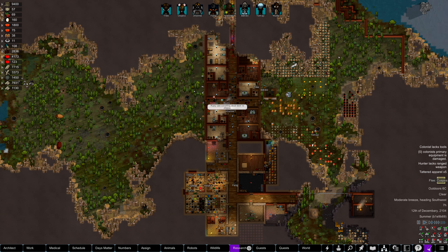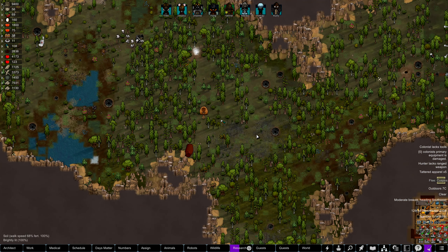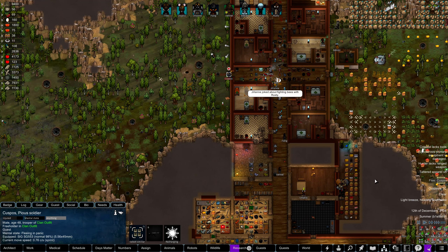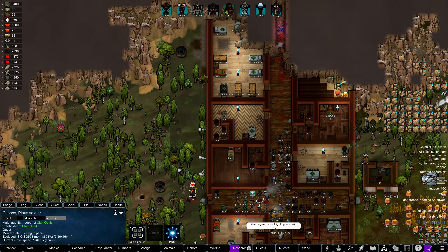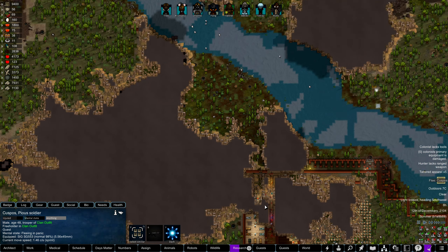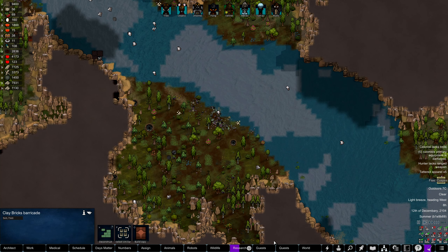Welcome back everyone. I'm a Rough Pebble, and we are playing some more RimWorld modded with the Hardcore SK modpack, picking up where we left off in the previous episode. We've got Kuspos running away, fleeing - they are panicked by what happened here, which was essentially we were raided again, this time through the northern passage. The thing I'd like to do next is focus on how we can avoid that happening again.